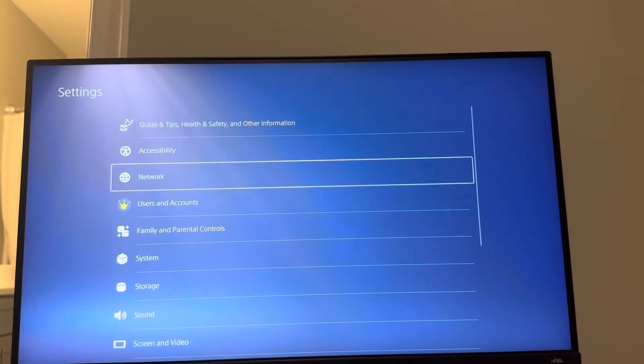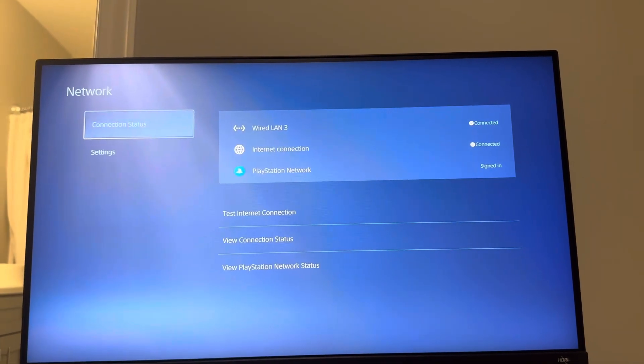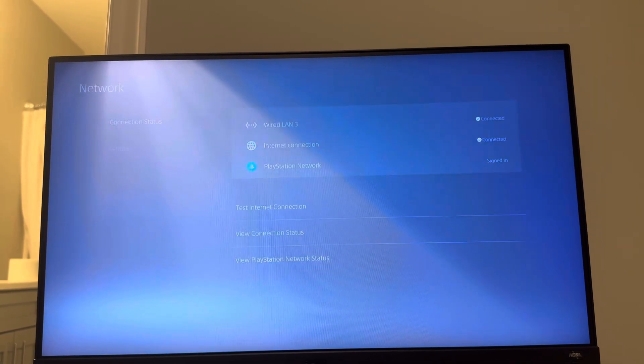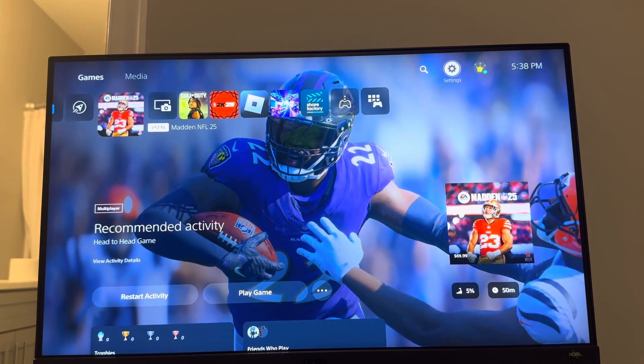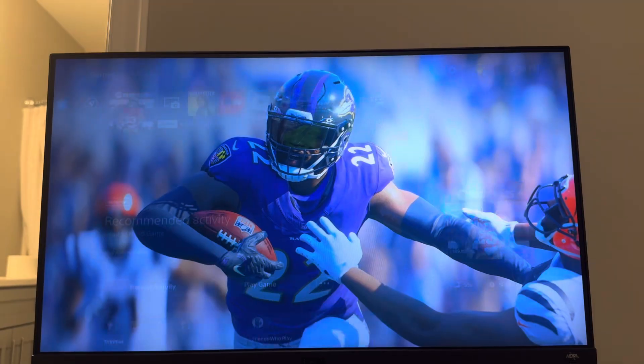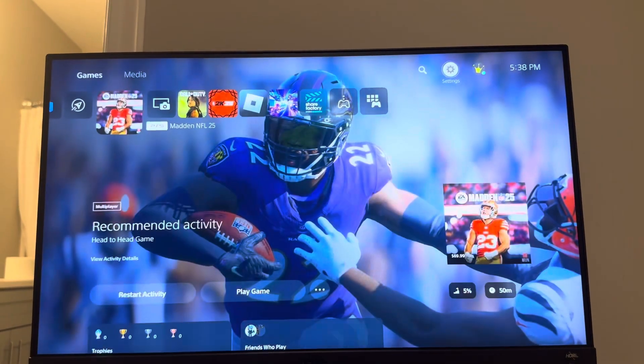That's what I personally use, and you can set this up in Settings and Network and test your speeds. Other things include increasing your internet speed by paying for a better plan, and not having a lot of people on your router at the same time — if others are streaming 4K movies, it's going to make you lag.